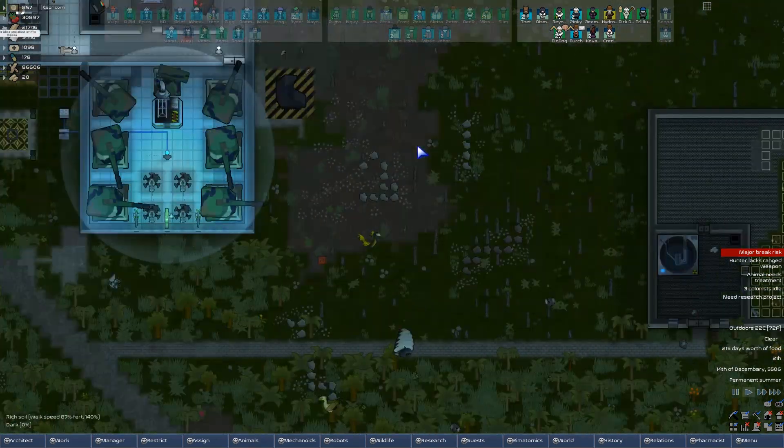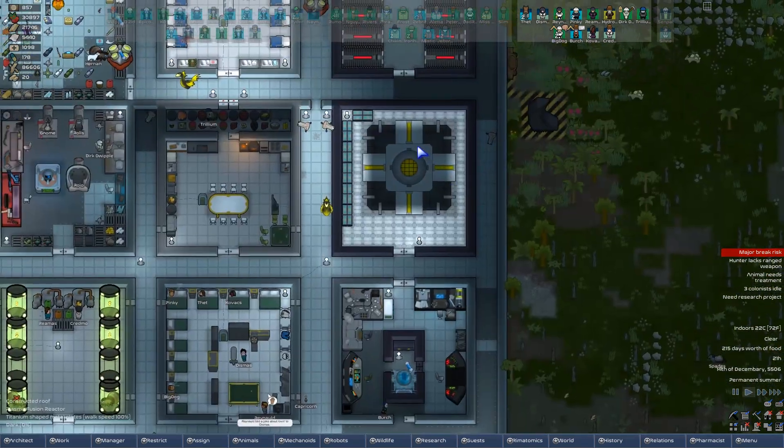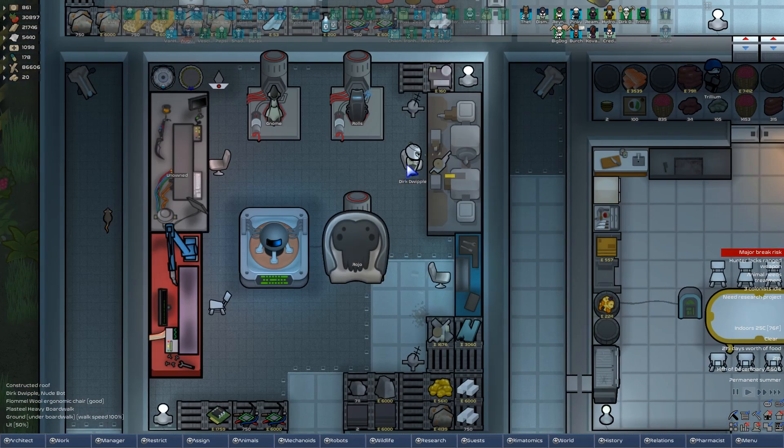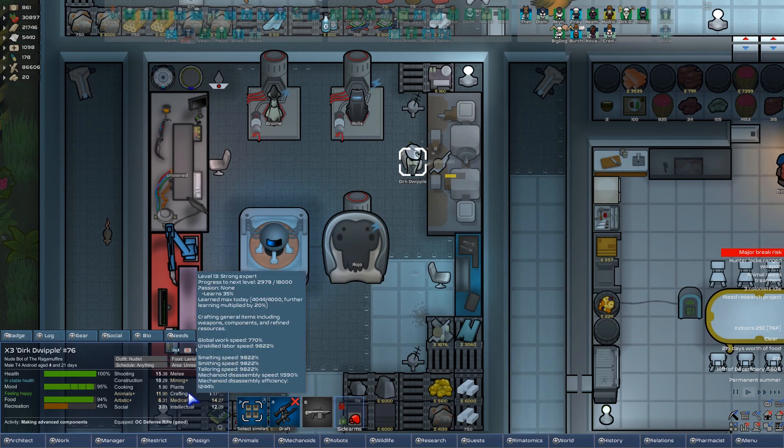Back to Fort Django. Are people still— it's nighttime, so most of the humans, lazy bastards that we are, are sleeping. Learned max today — further learning multiplied by 20%, which means it's lowered by 20%, I believe that means. So he's going to be learning a lot slower until the next day, which is unfortunate.